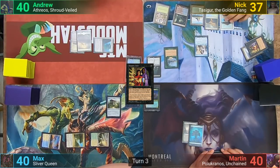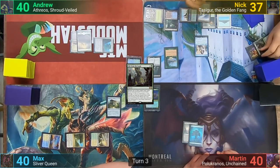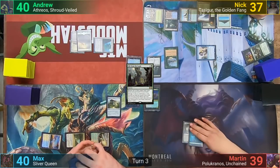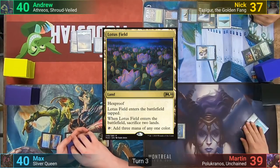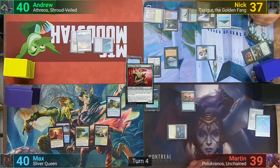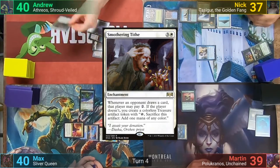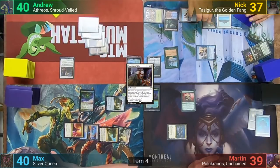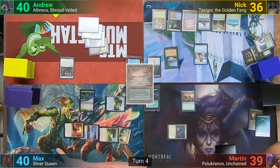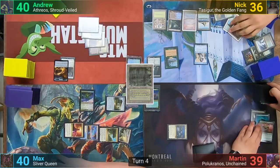Nick draws that card and plays a Tropical Island, then casts Life from the Loam. He returns the Delta to his hand and replays it. Moving to combat, he hits Martin for one with the Spellseeker. Martin draws, floats two, and sacrifices his two lands as the Lotus Field comes in tapped. He uses the floating mana for a Selvala, Explorer Returned and passes.